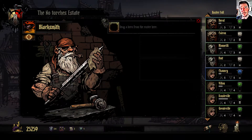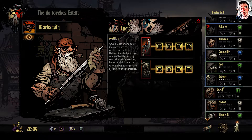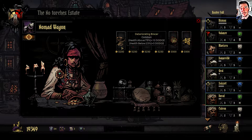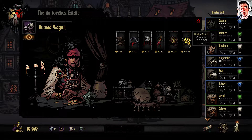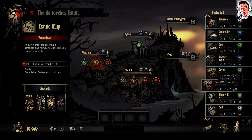Let's just go to the blacksmith and get them sorted out. We had a plague doctor as well. Check the nomad wagon for any items. This brace will always give me dodge, so that's a nice one. And this is okay as well. Let's buy things when they are of ancestral quality or better.